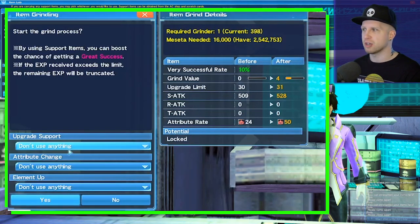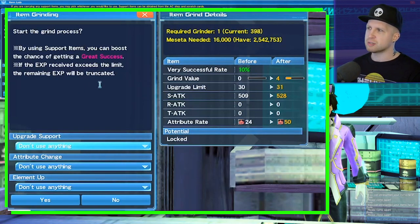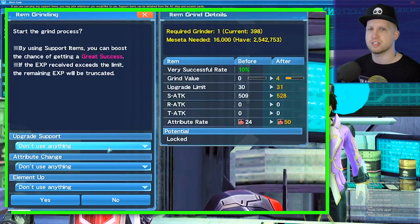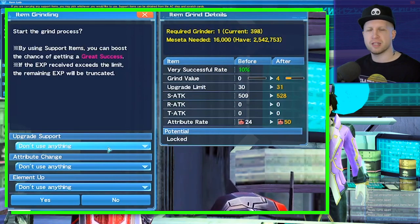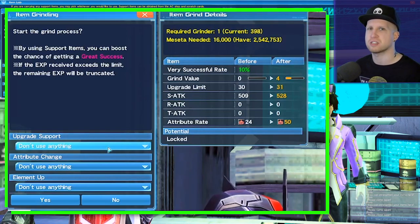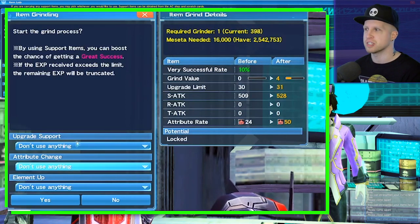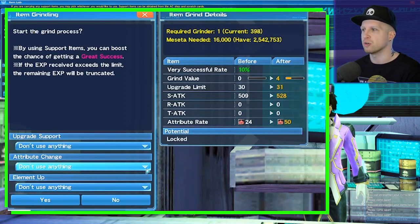You can change the upgrade support slot — these are items you can find in stores or as rare drops in the world — which will increase the odds of success. As you level items later on, they're going to have much riskier chances of actually succeeding. I've heard, though I haven't tested it myself, that items can actually de-level. Back in 2012 when I played, an item could actually break and you'd have to repair it — I've heard that's been removed — but I think items can still fail to level or de-level, so someone correct me in the comments if I'm wrong. The attribute change option lets you use an item to change the elemental damage to something else.